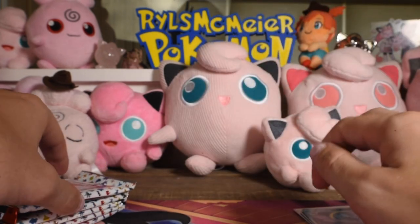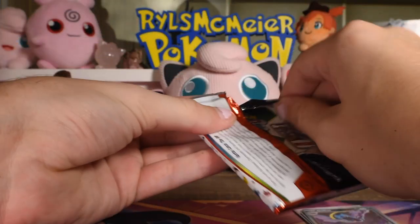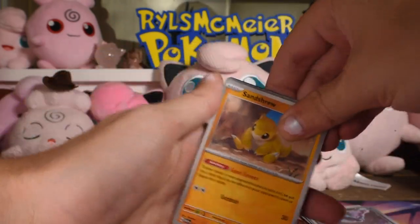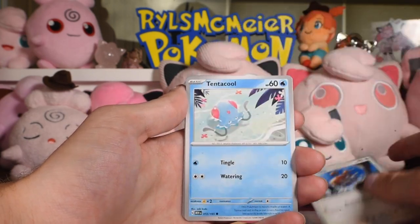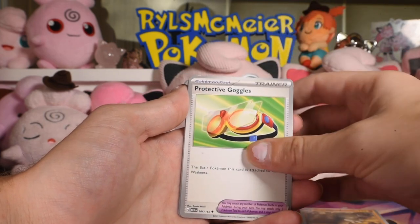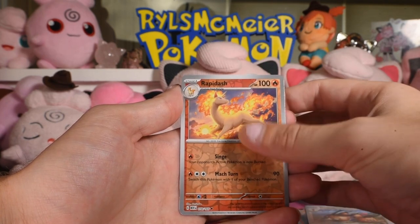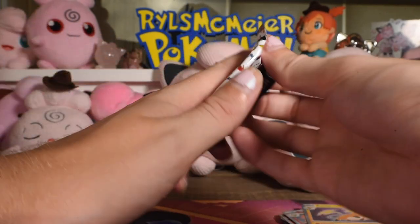Big dub — we love getting two hits in one booster. We just live for that high. Code card, non-holo energy. Sandshrew, Seel, Doduo, Tentacool, Graveler, Protective Goggles, Arcanine, Dodrio rare reverse, Rapidash reverse, and Raichu as the rare. We've definitely seen Raichu before.